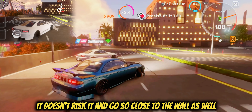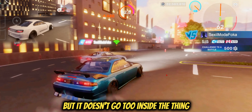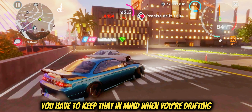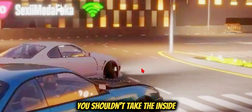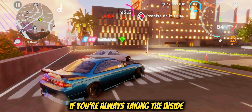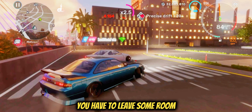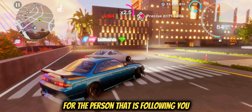Obviously he braked for the corner, which was a good thing, so he didn't hit the barriers. He doesn't risk it by going too close to the wall, but he also doesn't go too far inside. You have to keep that in mind when you're drifting — you shouldn't take the inside when you are leading. If you're always taking the inside, it's just bad. You have to leave some room for the person that is following you.